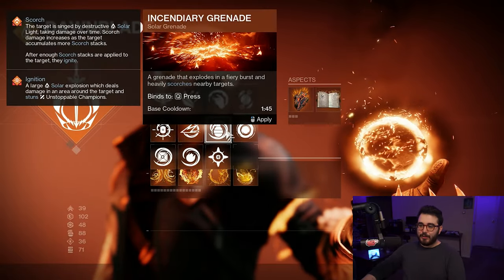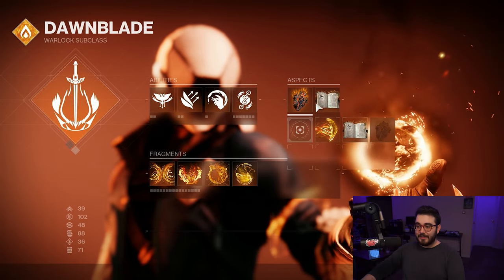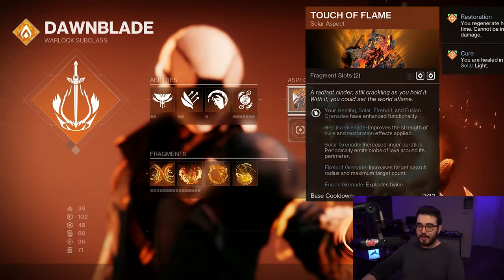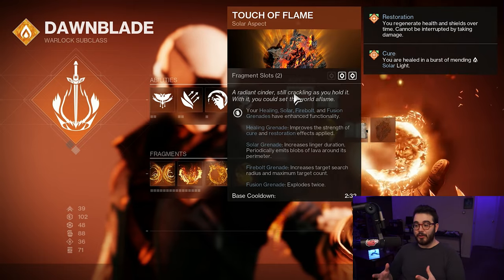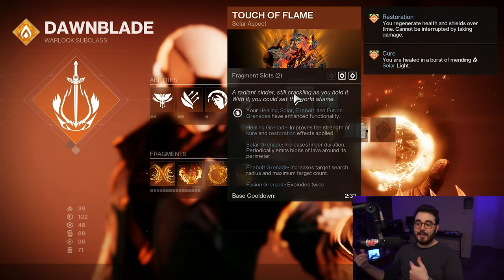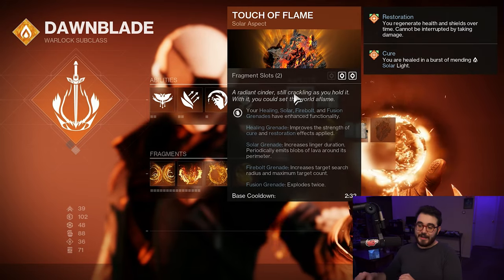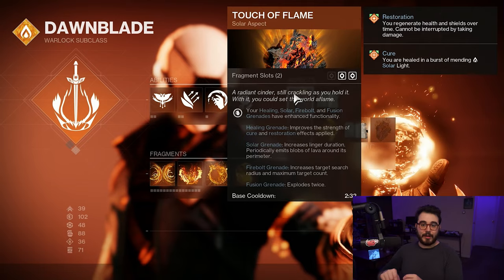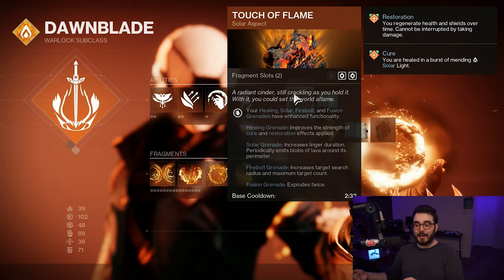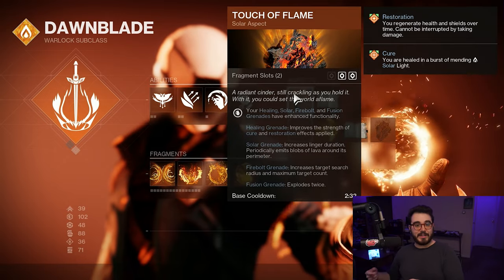For our grenade we have a couple of options. If you want to be canon, you could do Incinerator Grenade and swap Touch of Flame for Icarus Dash to get that mid-air dodge. But I like Touch of Flame with either the Firebolt Grenade, Solar Grenade, or Fusion Grenade. Touch of Flame gets bonuses to those grenades: the Solar Grenade increases linger duration and periodically emits blobs of lava that cause scorch; the Firebolt Grenade increases target search radius and maximum target count; and the Fusion Grenade explodes twice, spreading more scorch and causing more ignitions.